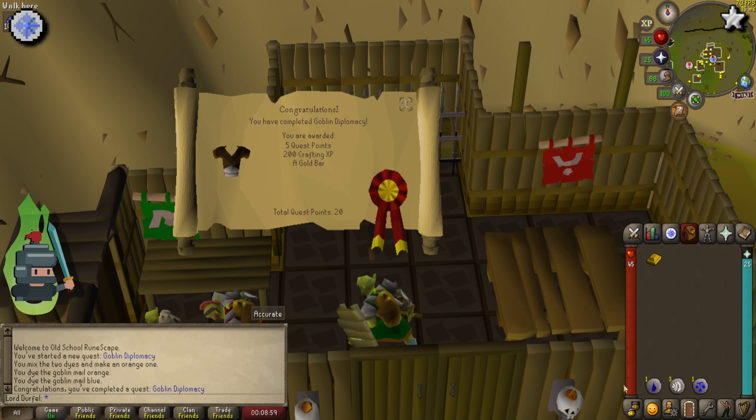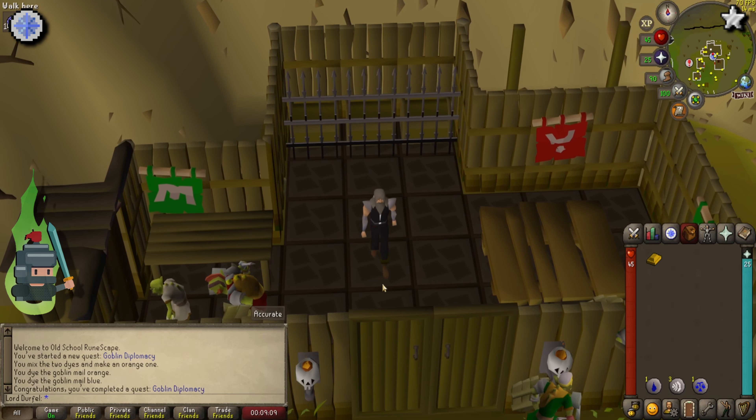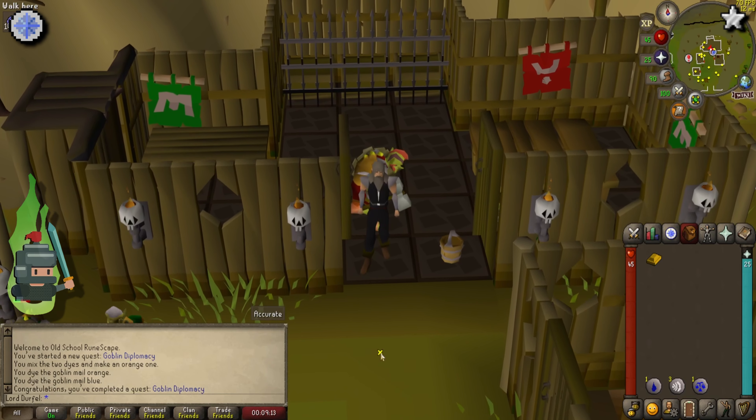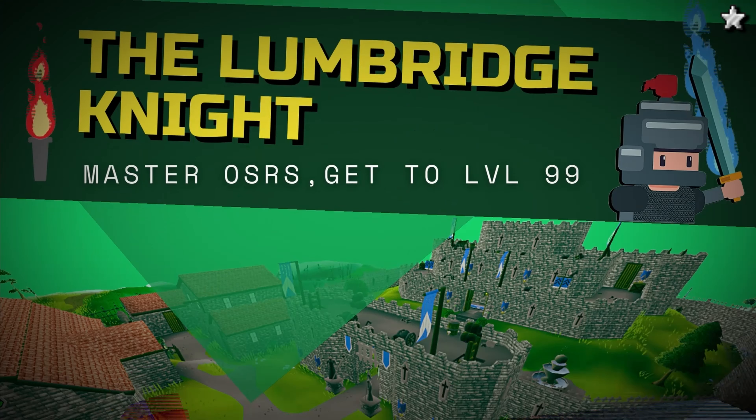Speak to them again a third and final time, offering them the standard brown set. They like this one — despite it being the one they already had! When the cutscene ends, the quest is completed. Well done — you'll get your five quest points, 200 crafting XP, and a gold bar. And that brings us to the end of this video. I hope that this Goblin Diplomacy quest guide was useful.